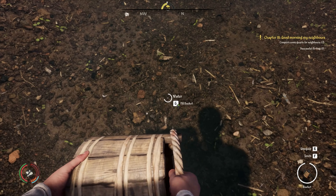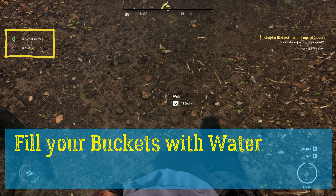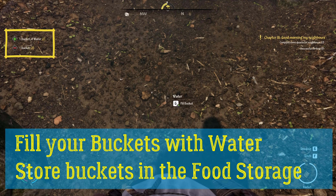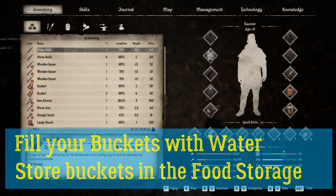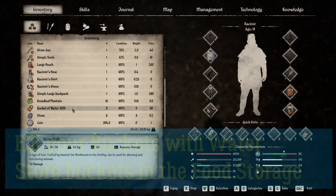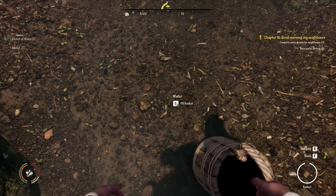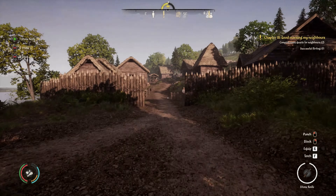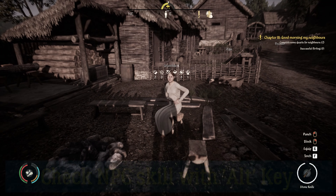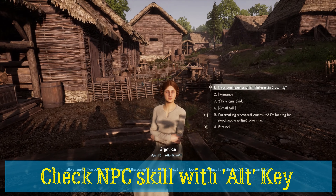Once you have the buckets, you need to fill them with water — it can be in a creek, in a lake, or later on in a well. And once you have your buckets full of water, you can then place them in your food storage building. So now that you have your food, your water, and your firewood in your buildings, and the spare house, go get your citizen to join you.